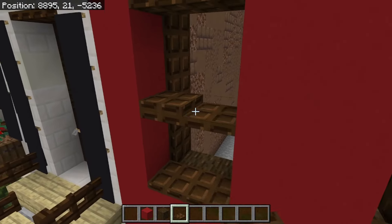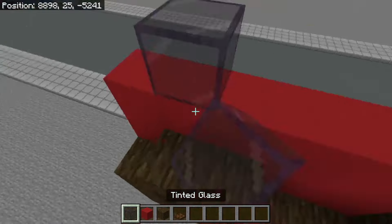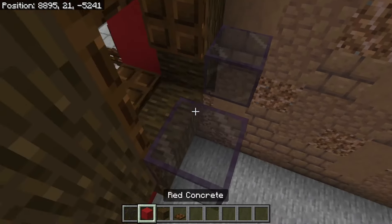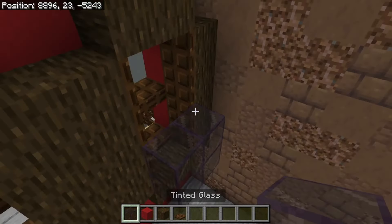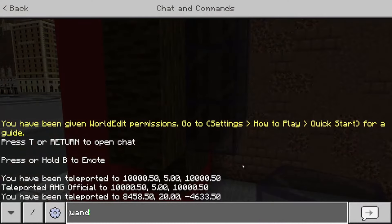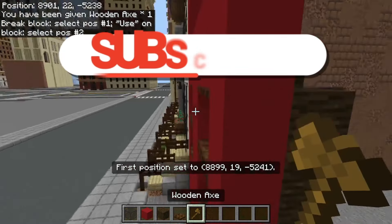When I build I usually do tinted glass behind the window, but that's also up to you. You can use light gray glass, white glass — heck you can use yellow glass if you want, though I wouldn't advise that because yellow glass looks a little weird. But you should be creative when you're building.